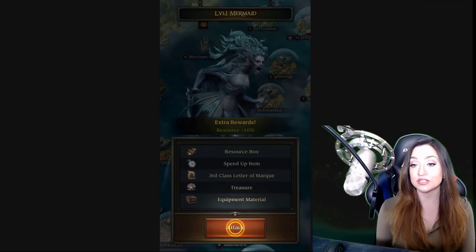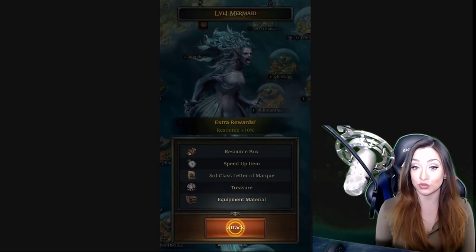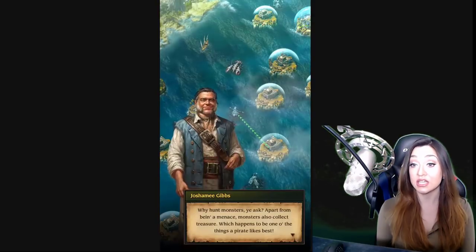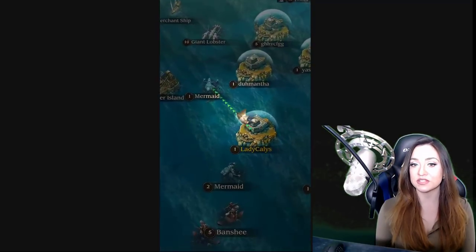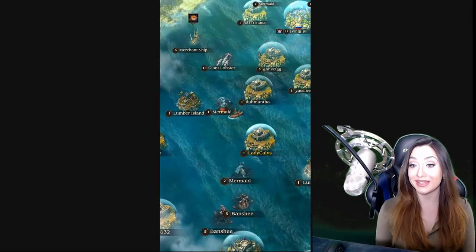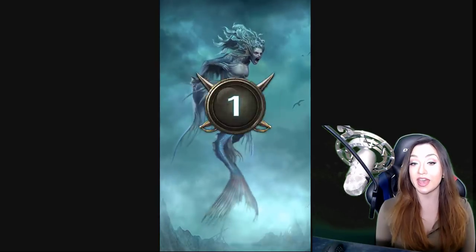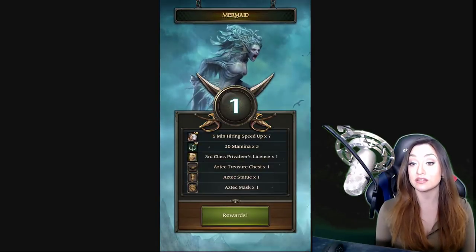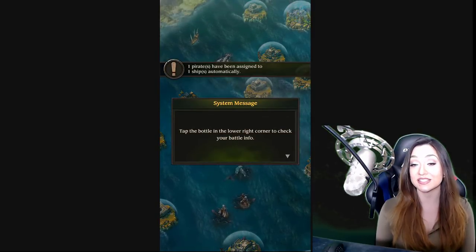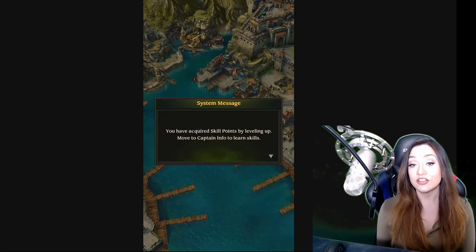In addition to this building piece — where you're building pirates and ships — there's also monster hunting, which I'm showing you here. Monster hunting has to happen sequentially. Monsters go up to level 25 or 30. Right now I'm going for my first level 1 mermaid, then you do level 2, 3, 4, 5, and so on and so forth. These monsters will give you a ton of goodies — speed ups and resources.